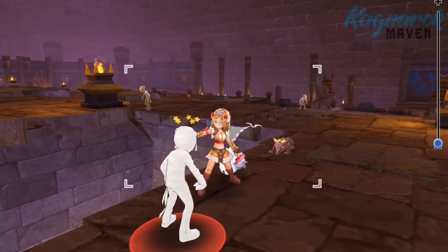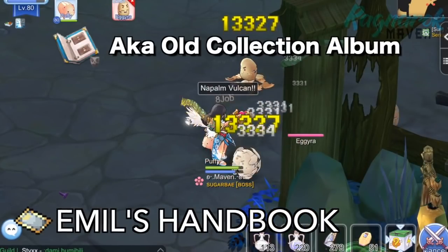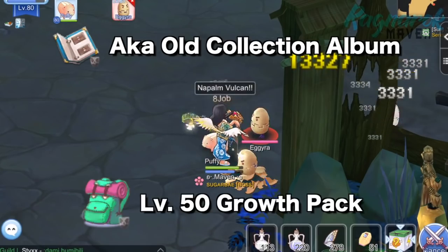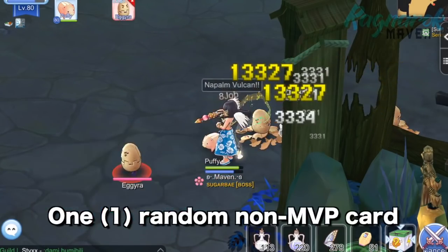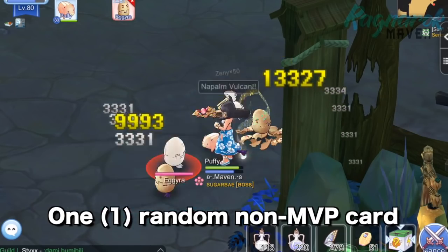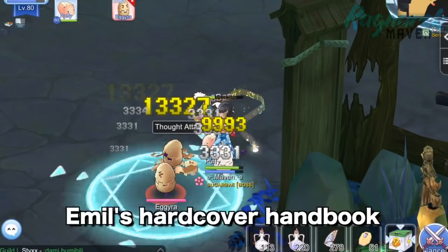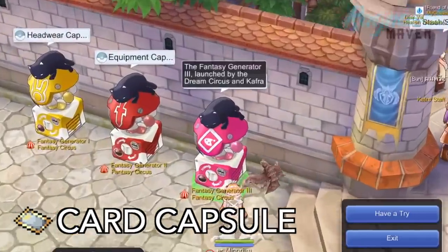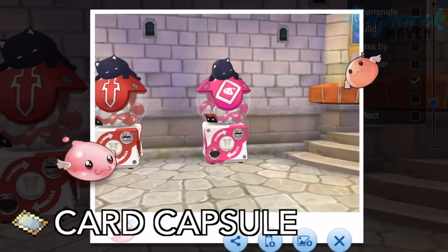Other methods of obtaining cards include Emile's Handbook, also known as the Old Collection Album, which your character can get for free after reaching level 50 from the Growth Pack. Using this item will grant you one random non-MVP card. There is also an Emile's Hardcover Handbook which grants rare cards. If you have Big Cat Coins and want to try your luck, you can draw a random card from the card capsule, aka Fantasy Generator Free, in Frontera.